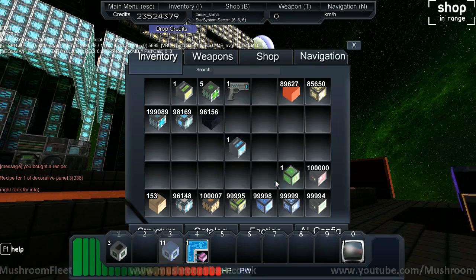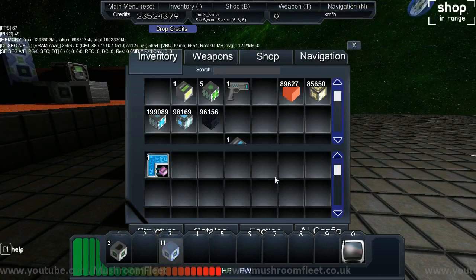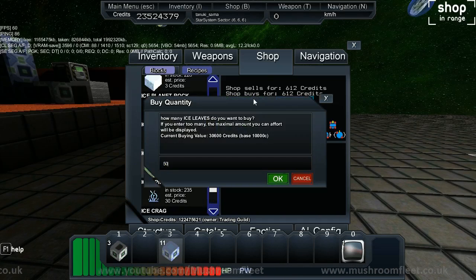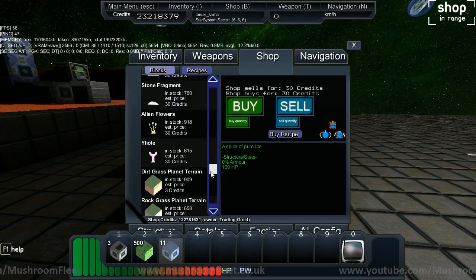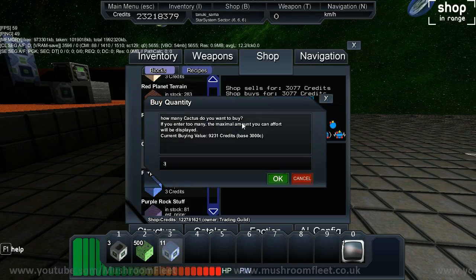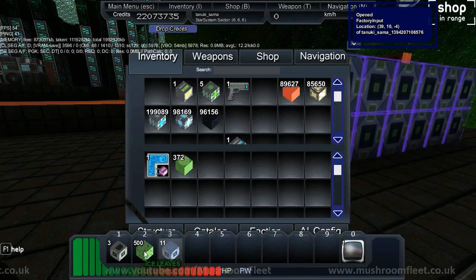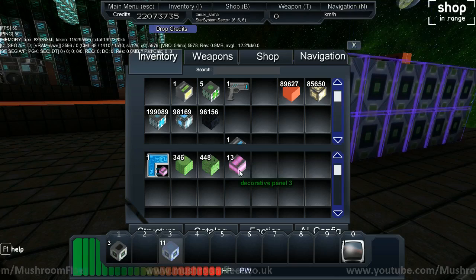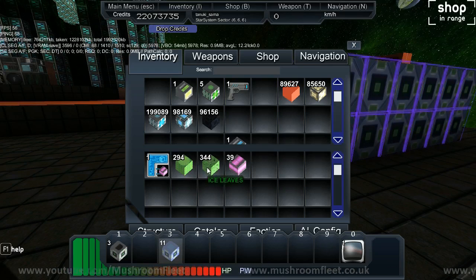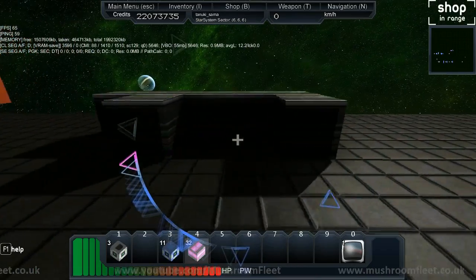Let's do this one as an example. I go and put this in here — I need ice leaves and cactus. I go into the shop, find ice leaves and buy 500 of those, then find cactus and buy 300. Then I push R, put the ingredients in, and there we go — it's starting to produce decorative panels. You could also harvest these from planets instead of buying from the shop, making them essentially free. I've already got 39.